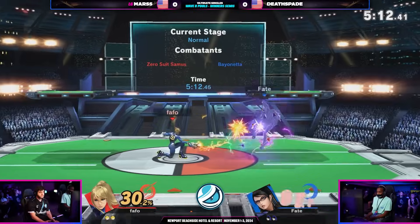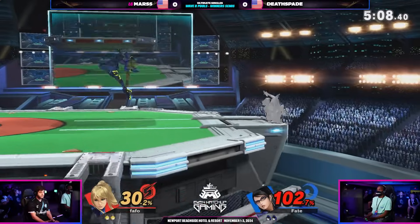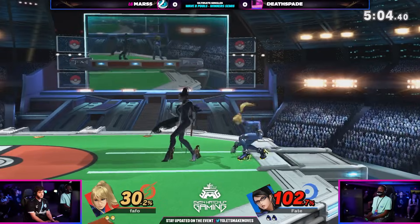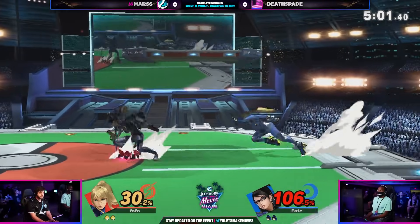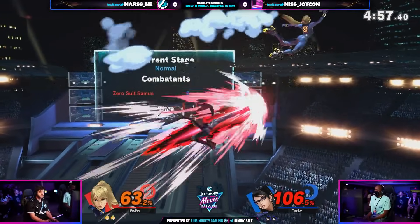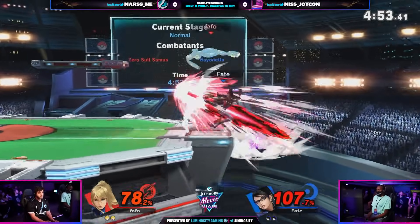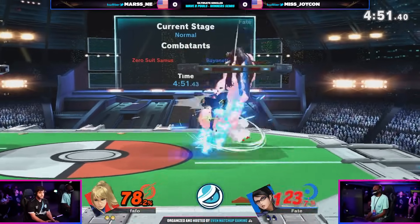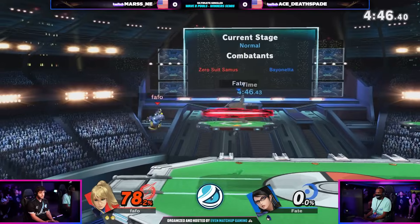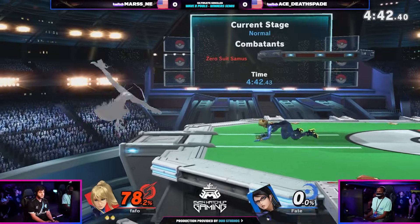Pretty good high recovery there from Mars, able to get back onto the stage. Finds the grab mixup this time. And 102 in the corner — Deathspade definitely not as comfortable as we've seen in the past. Mars with great spacing, we see those Zairs coming through, in-place aerials as well. But there's the up tilt and reverse up air, the ABK trying to combo off the top. But Mars' SDI is going to be really, really good. There's the up B and your stock is evaporated. Let's go, Mars — immediately after the ABK, great timing.